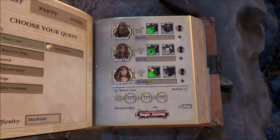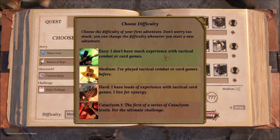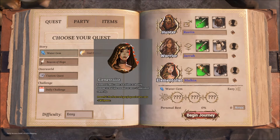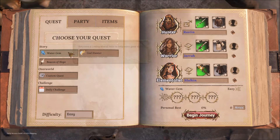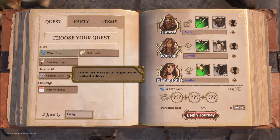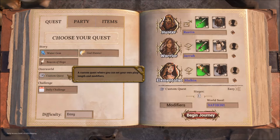Whenever you start a new quest, you'll be able to choose between a couple of them. They're like pre-scripted, or you can custom make your own. You can choose how many levels you'll be playing through, as well as any modifiers you want to enable, which is kind of cool. There's also a daily challenge, should you want to mess with something like that.